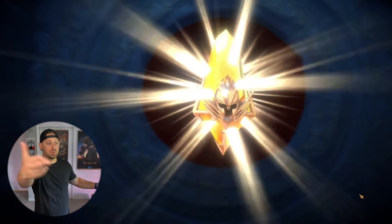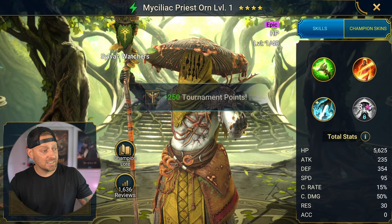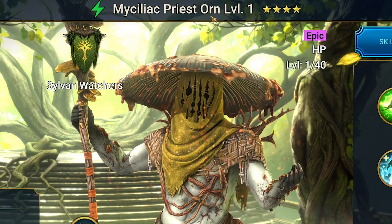I need you guys to do one thing — if you throw a like on the video, it gives me extra luck. What are we going to grab? Give me the two-times chance. It's an epic — not the legendary we wanted. I did still get 250 points though. And we have Priest Orn. I wonder if he's any good. He's got a four-star rating over on hellhades.com, so that means he definitely has some uses. Let's take a look at his skills.